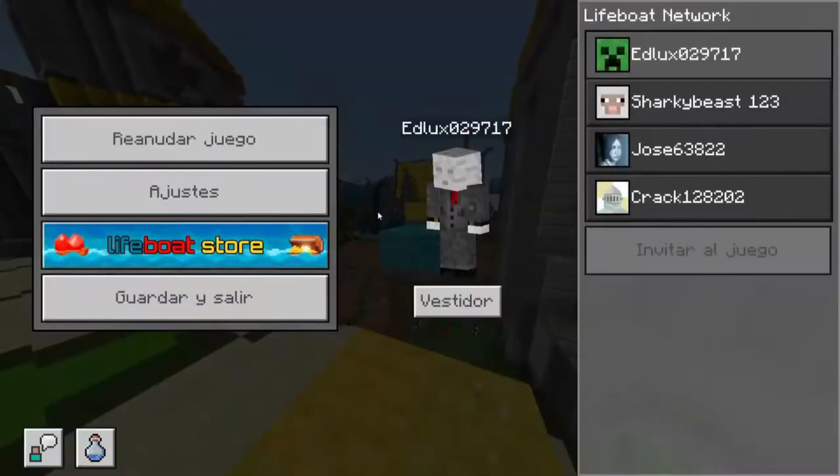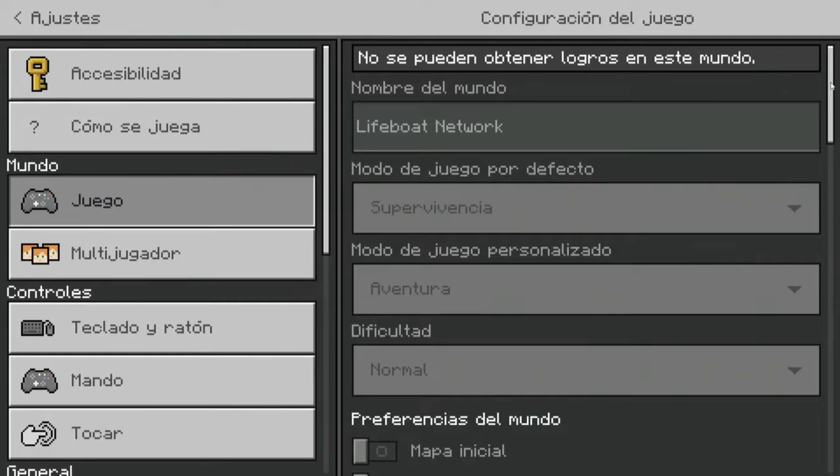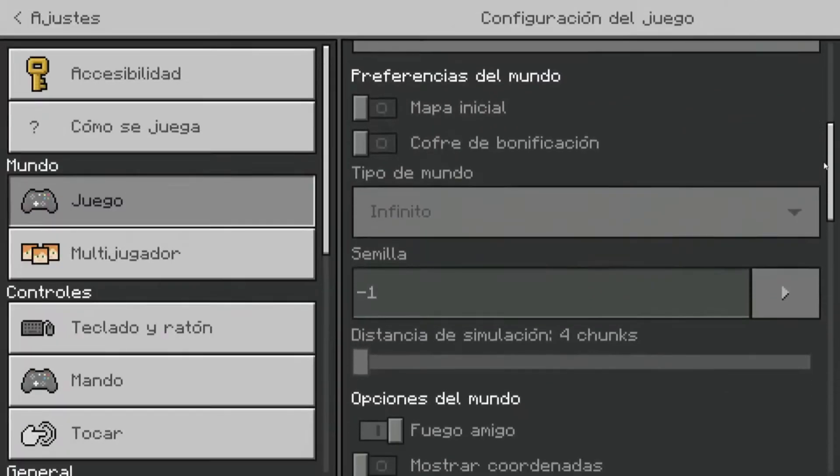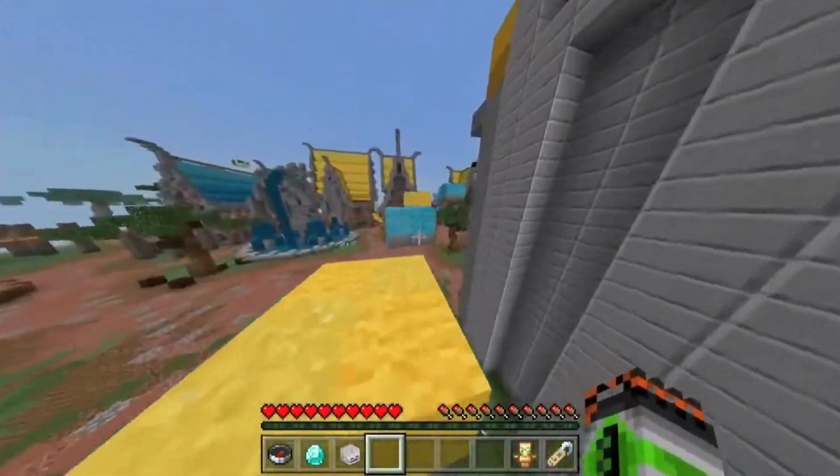So with no further ado, let's hit escape. We're going to settings. Now in this case I am on the Eyeball, the worst Minecraft Red Rock server. We're going to scroll down, and where the seed of the world is usually found, there we find the seed of our server. In this case, at least one.